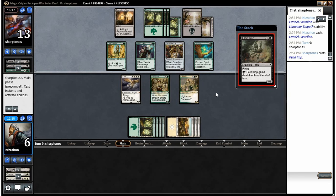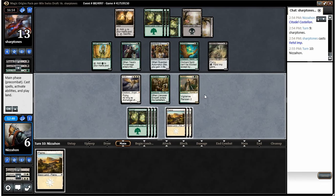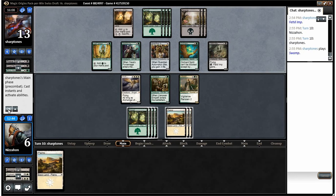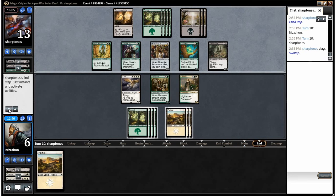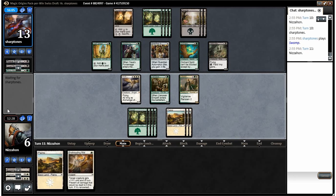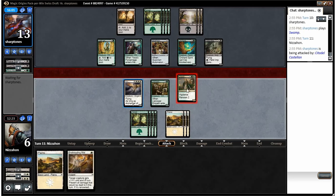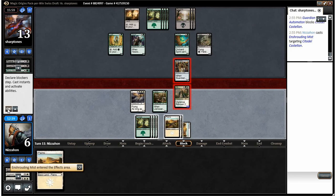That creature can kill me in a few turns, which is a problem. We drew a land — it had to happen at some point. We don't have any good attacks so we hold back. He attacks with his Fetid Imp — he's a little scared, I'm cool with that. Now I attack with my Citadel Castellan: it can exile a creature, has vigilance, gets rid of the only creature that could block and survive. He gains life but we clear the path — the others at least have to trade.